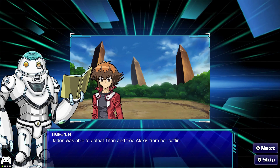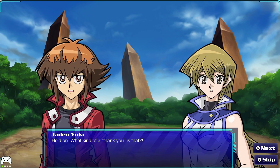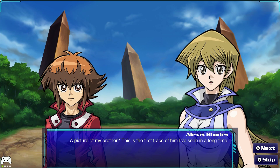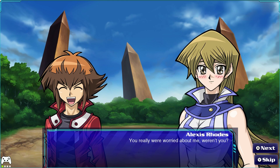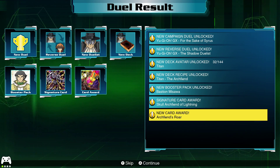Jaden was able to defeat Titan and free Alexis from her coffin. "Good morning, sleepyhead." "Where am I? What are you doing here?" "What kind of a thank you is that? We had to find the bad guy, win the duel, and rescue the damsel in distress." "That strange man snatched me." "That's right — we found your card. And this." "A picture of my brother? This is the first trace of him I've seen in a long time." "We want to help you find him — we can't have you getting locked up in any more tombs searching for him all by yourself." "You really were worried about me, weren't you?"